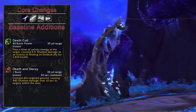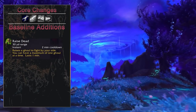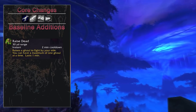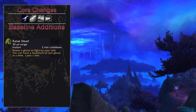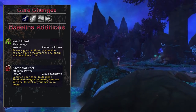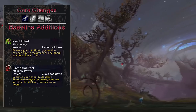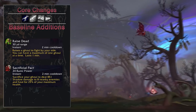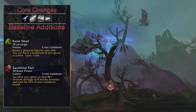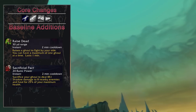The best usage of Death and Decay will surely be getting rogues and druids out of stealth in arenas. Following that we have Raise Dead, which summons a ghoul for 1 minute on a 2-minute cooldown that you cannot control like in the Unholy spec — there's little to no damage and it's only really here to enable Sacrificial Pact, which heals you for 25% of your max HP but requires 2 GCDs, or provides a small AOE burst to up to 8 targets.